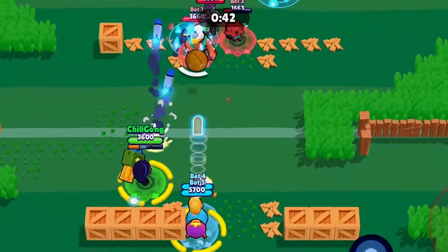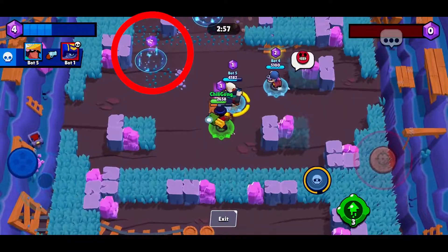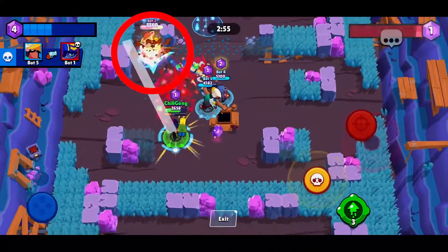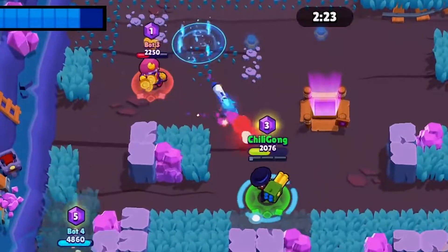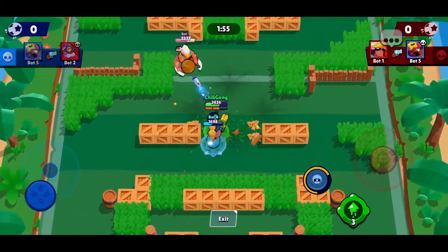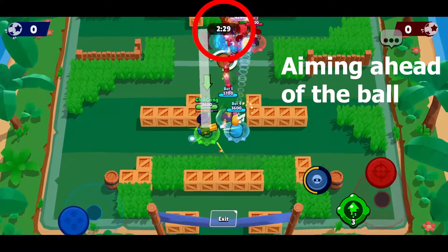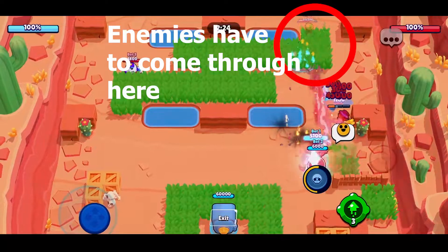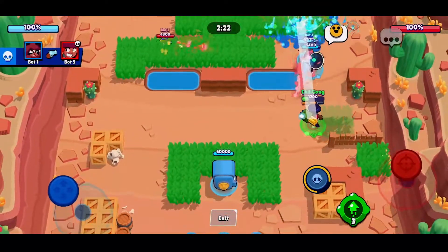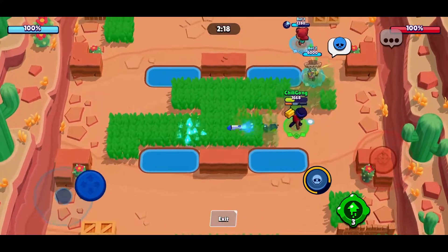Sometimes you actually want to aim your projectile at a spot your enemy is most likely to approach. Usually this may be an objective, like a gem in Gem Grab, bolt in Siege, or ball in Brawlball. Or sometimes an area the enemy has to enter in order to try and make their own attack. These are locations where you can fire warning shots to zone out an area, or actually even hit your enemy since you predicted they will go there.